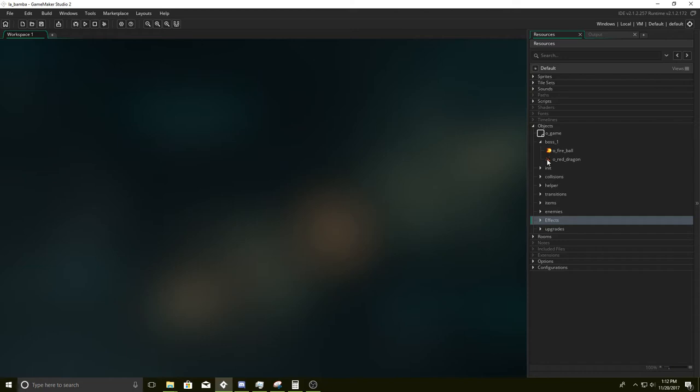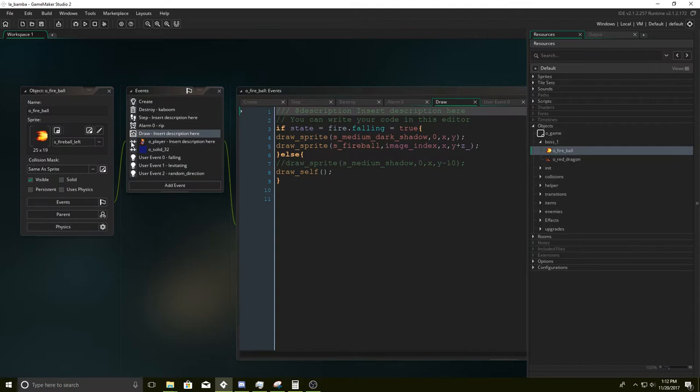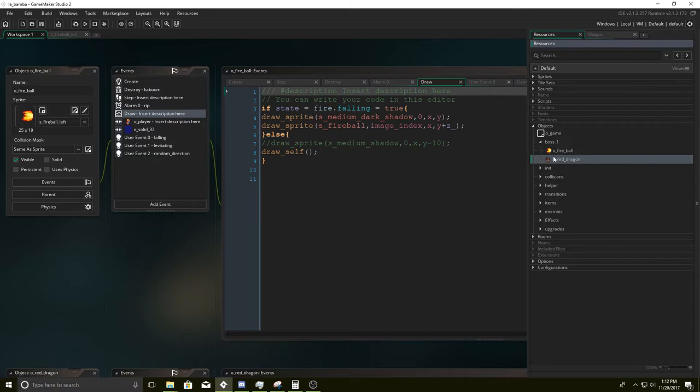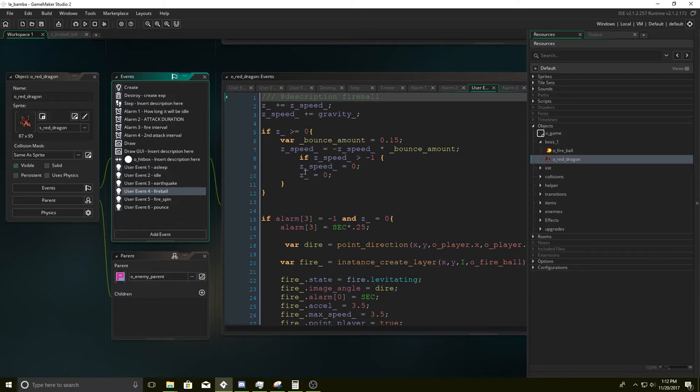So we have two things: we're going to have the fireball and we're going to have the red dragon. The fireball is basically a fireball, and it has a lot of code. First, we're going to go with the dragon and see what exactly is going on.